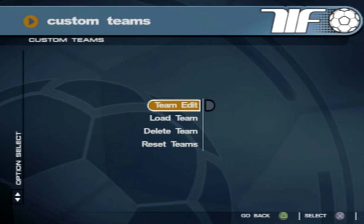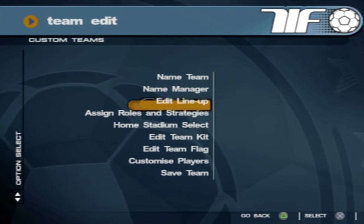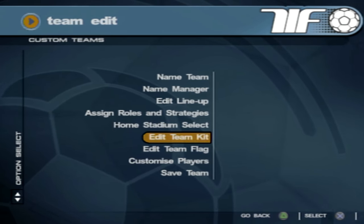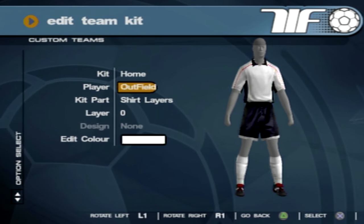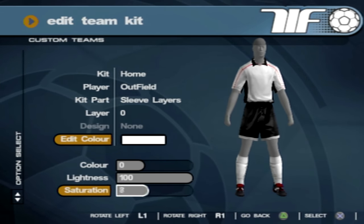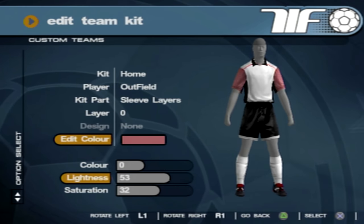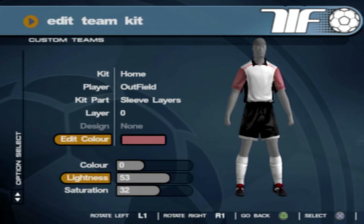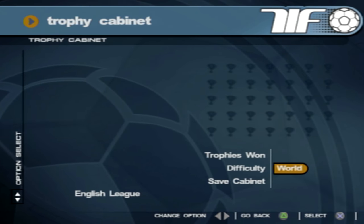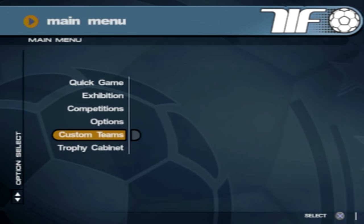Let's take a look at custom teams. You've got team edit, load team, delete team, reset teams. In team edit you can name the team, manager name, edit lineup, assign roles, home stadium select, edit team kit, edit team flag, customize players, and save the team. So edit team kit - you can change the actual kit color. If you're not happy with what they gave you, you can change the color. At least you can customize the kits - imagine doing that in FIFA. There's also the trophy cabinet where you can see your trophies won and the difficulty you won them on.